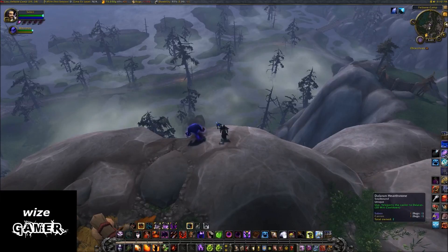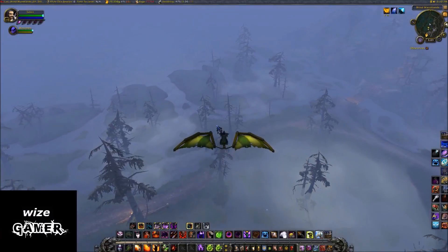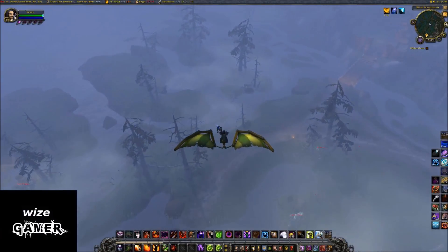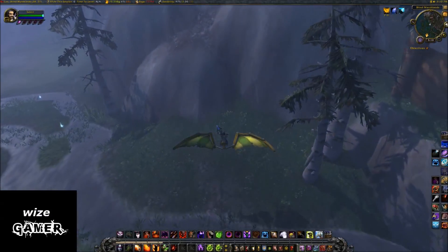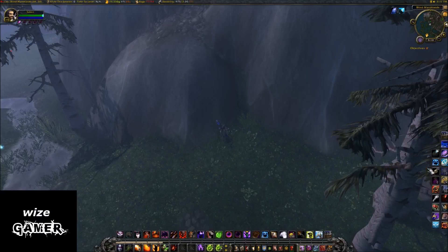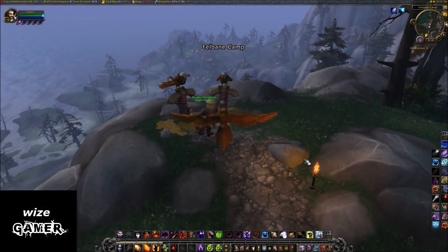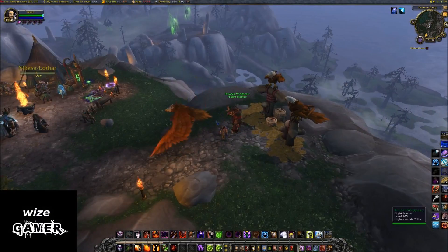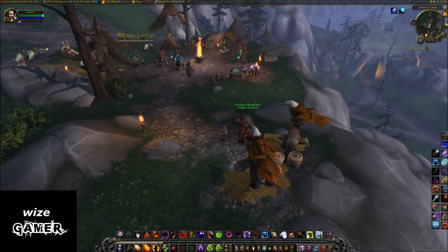We're out here somewhere in the Broken Isles and I'm going to use one of my kites to try to get as far away as I can from where I just hearthstoned to, because it's right next to a flight path guy. I'm going to open up a bag, put this baby right on my bar, and try it out. That's pretty cool! And here we are back at the closest flight path. Now of course if you have the other flight paths unlocked you can just travel, and you don't have to fight your way back. And again, it's only got a five-minute cooldown, which is really good.